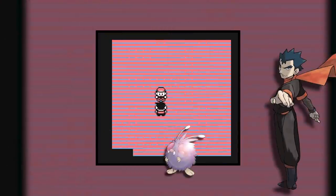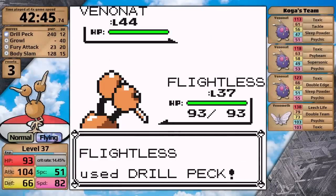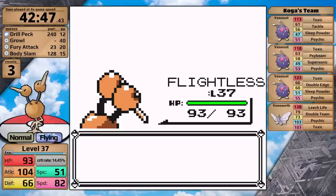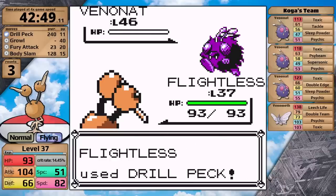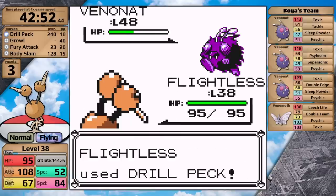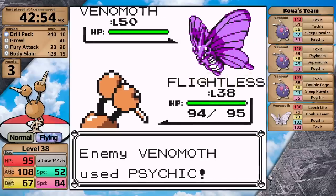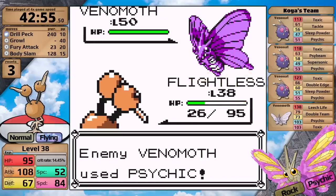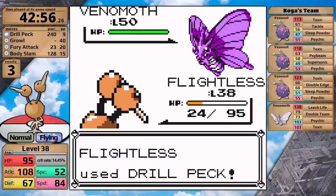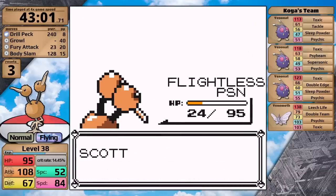Koga's first three Pokemon are Venonats — they can be very annoying with Sleep Powder, Toxic, Psybeam, Supersonic, and Psychic which can drop your Special. I really hope Doduo is going to KO all of them with Drill Peck, and in this case it does. All that's left is Venomoth. This Rock/Electric type is very scary for Doduo — it outspeeds, uses Psychic, and takes me all the way down to orange health. Drill Peck has to one-hit here, and unfortunately it doesn't. Venomoth survives with red health and moves first, but in this case it just goes for Toxic. So Doduo wins.